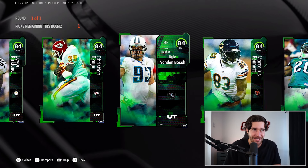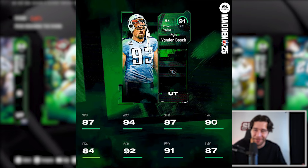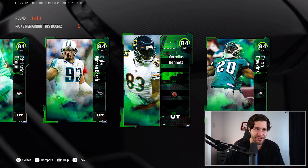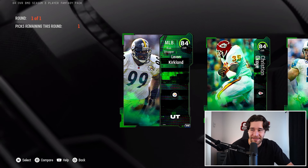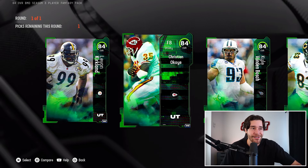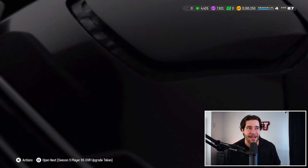The second best option is Kyle VandenBosch — this guy has insane stats: 87 speed, 94 acceleration, 92 block shed, 91 power move, 87 finesse move. The versatility and speed are there and he can move to DT if needed. Martellus Bennett is okay but a little slow, and we already have Kyle Pitts. Lavon Kirkland is good but too clunky at 6'1", 270 pounds. Christian Okoye is a good card but I don't need a fullback right now. I'm picking Brian Dawkins first and probably going with Kyle VandenBosch after.